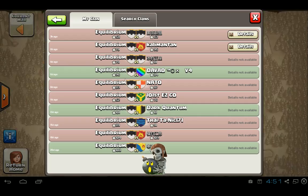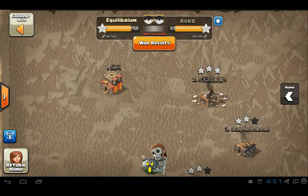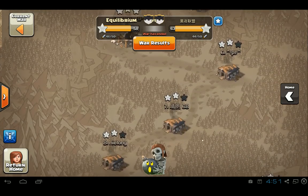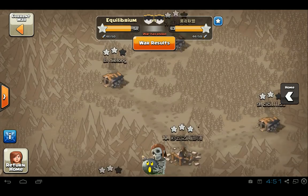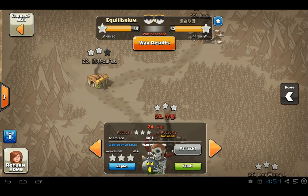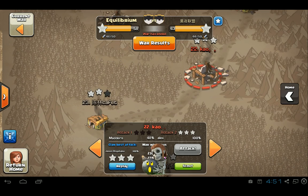Now let's take a look at another attack. So we're going to take a look at these guys — this war we actually had a couple of very good attacks by Stevie. I'm definitely going to show you those attacks at the very end, but before that we're going to take a look at another dragon attack or two.